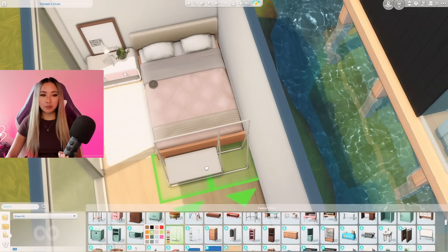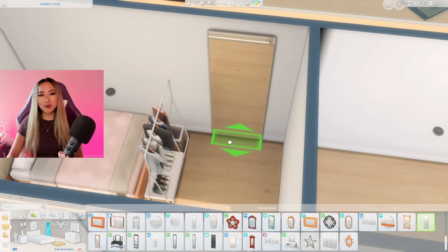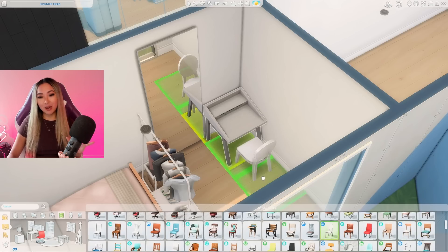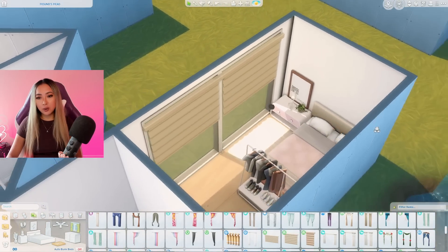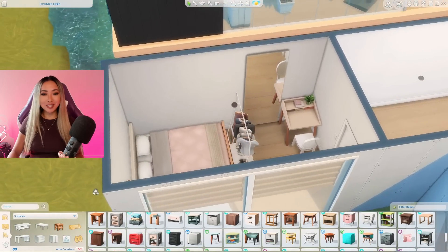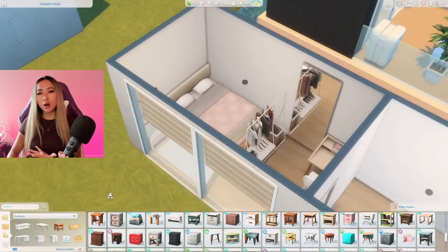For clothing storage, nothing screams minimalist more than a plain clothing rack with all your clothes — it proves you have a minimalist wardrobe if you can fit everything on just one rack. A simple base-game mirror next to the clothes, and maybe a really small desk if there's room. For a minimalist chair I'm thinking the ghost chair — the clear acrylic look makes it minimalistic since it's see-through and your eyes don't really get drawn to it. For curtains, these ones from My First Pet Stuff are literally some of the best, simplest ones available. And that's it for our minimalist bedroom — simple, calming, has all the necessities.